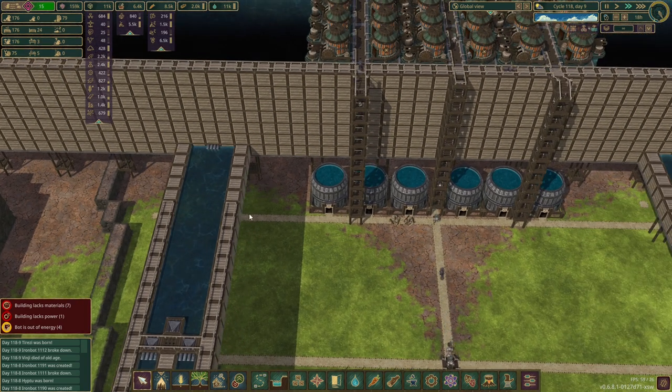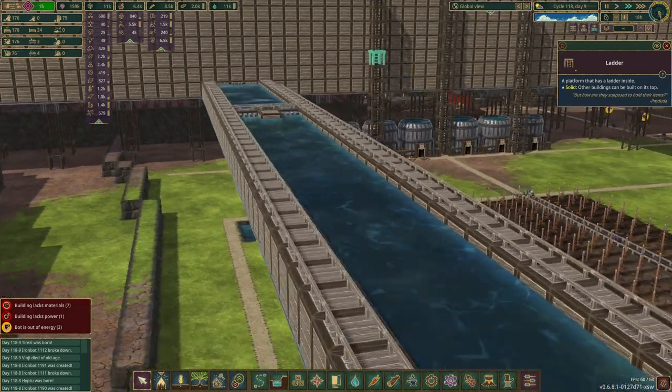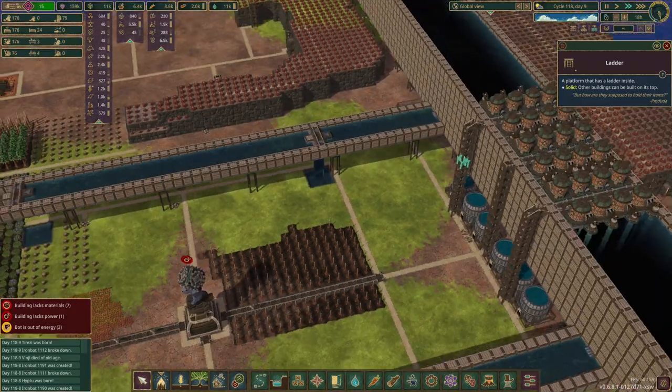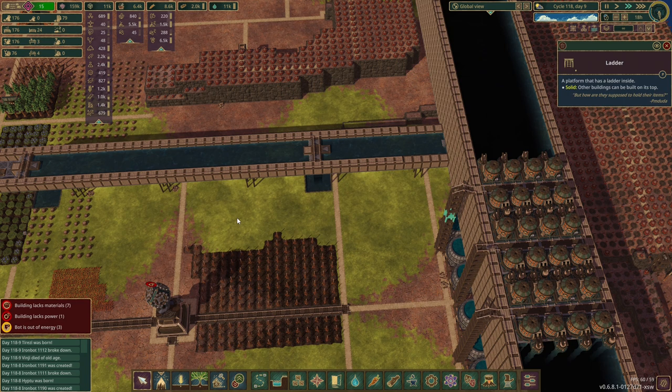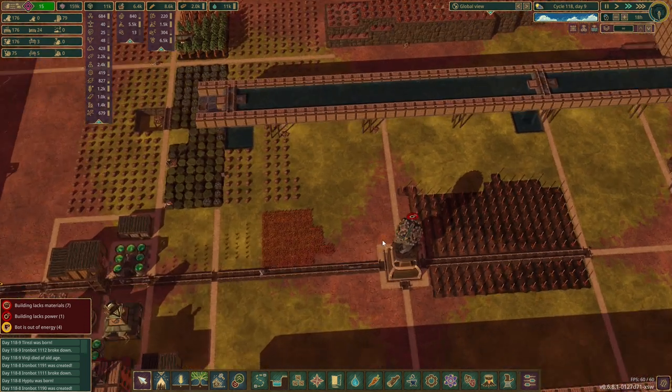There was a suggestion about running the aqueducts up the side here instead, so you can also run the ladders up the side to get to the aqueducts as well. Probably should have done that, but that's okay because we're going to put in houses in here and use the rooftops to get up on top of things.